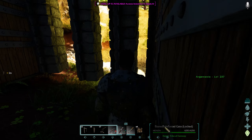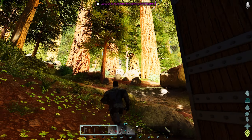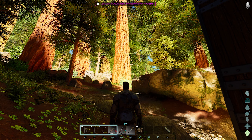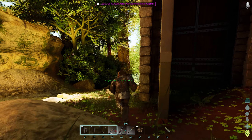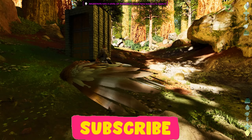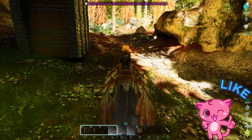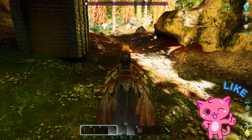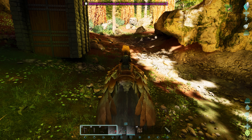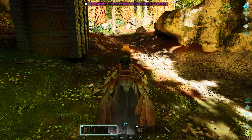Now the thylacoleo is going to try and tackle you when you go to find it, so it's better to shoot it from a distance. A longneck rifle would be beneficial at this point. If you're good with a crossbow, you can hit it with a crossbow from a long ways away. So once we've got the trap down — what do you need to knock a thylacoleo out? You're going to need 45 to 50 rounds on your crossbow — always bring extra — or 32 to 35 tranq darts. Of course, bring extra in case you miss.